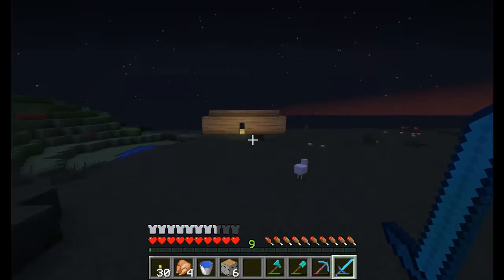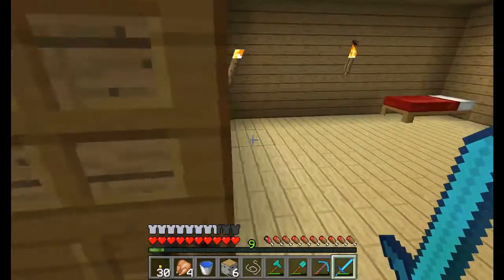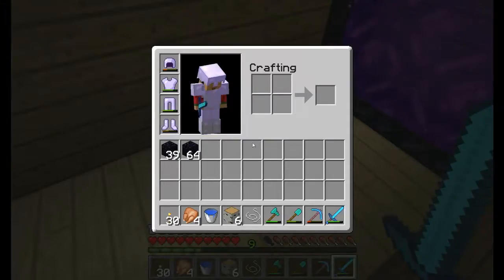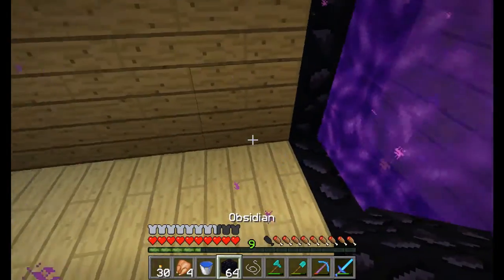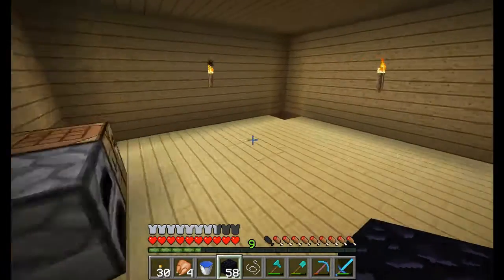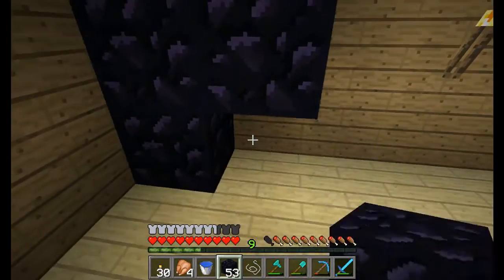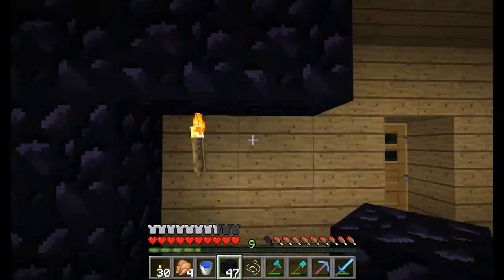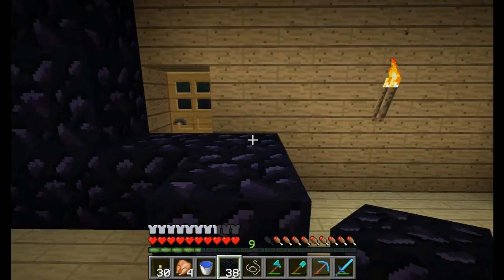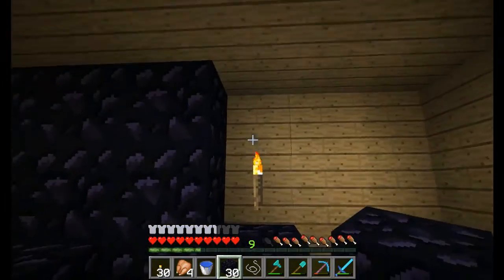If you guys haven't figured out what the prank will be, it's obvious — I'm going to fill his base up with obsidian! Take a look at how this sword works: hello spidey, one hit kill! Now we are going to start here at his nether portal and place it here and then continue. If he dies of suffocation, I'm really sorry, I don't know where he was.